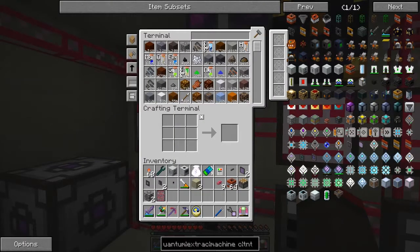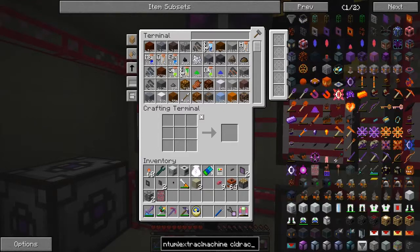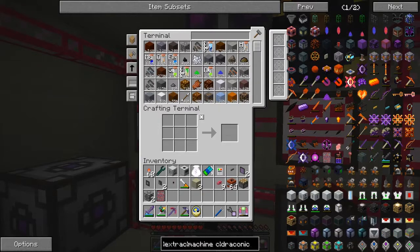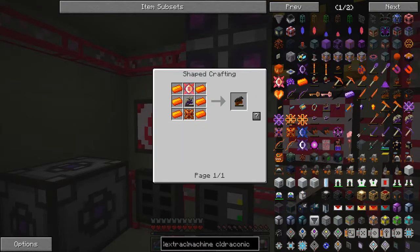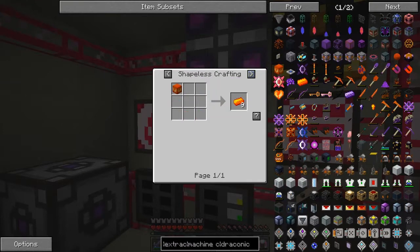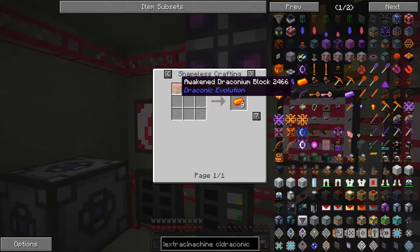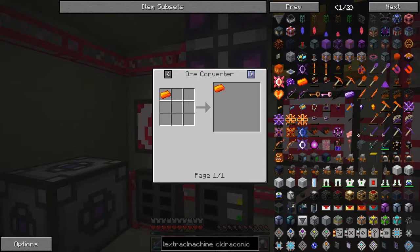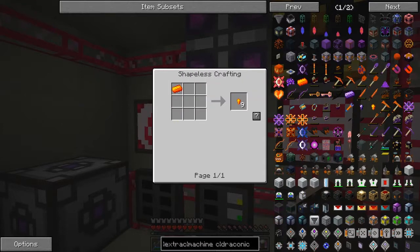So today the main point was to go and do some draconic weaponry. If we want to make any draconic armour — for instance here's a chest plate — we need awakened cores. Awakened cores require awakened draconium, and awakened draconium you basically get from a special sort of ritual we have to perform with a dragon heart. As far as I can see, we can't get it any other way. So we have to go through the process of getting a dragon heart.